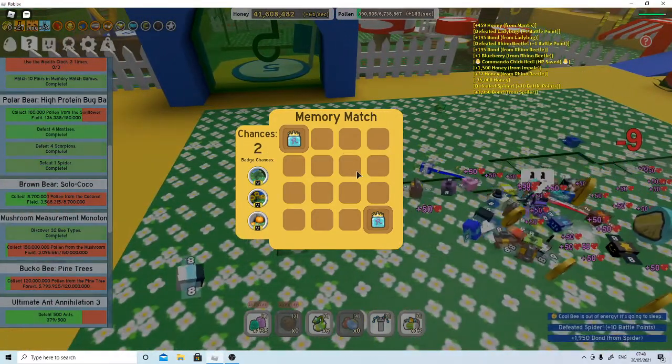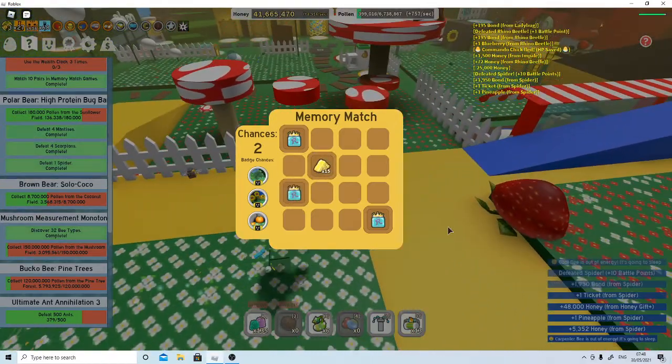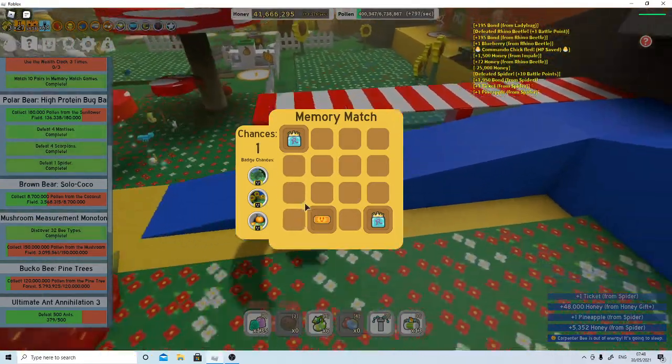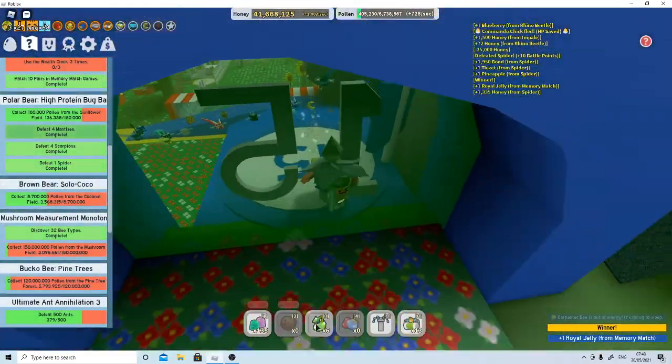There's a spider in my face — go away spider. How many tickets from the spider? One ticket. Not too great. I think max from spiders is 25, which I once got, which was very lucky. Nothing really that great from there. I've already got six sprouts which I'm saving for when I have a really good boost.